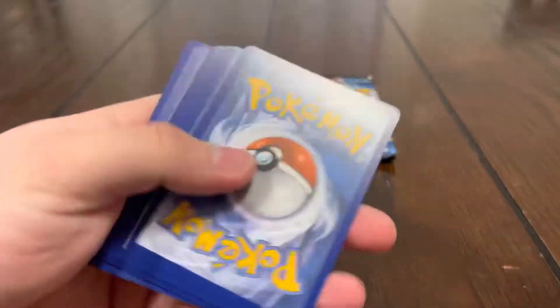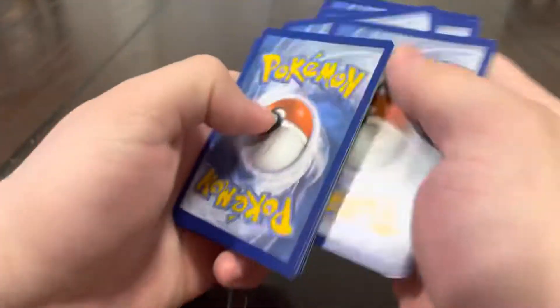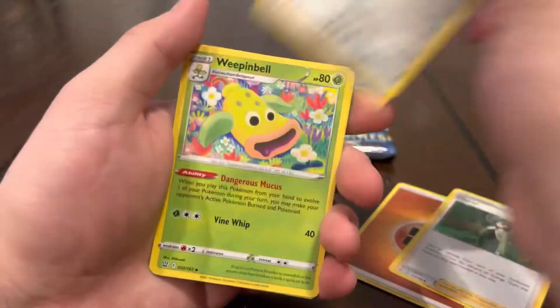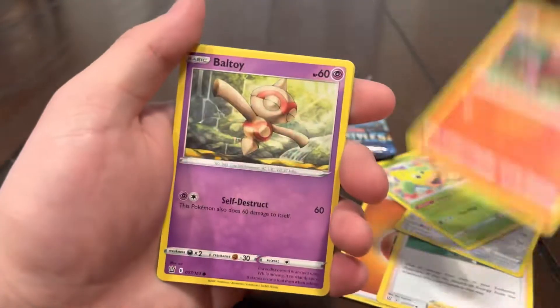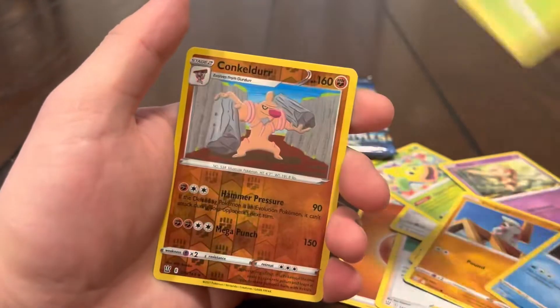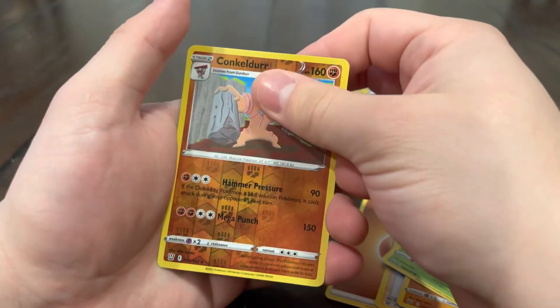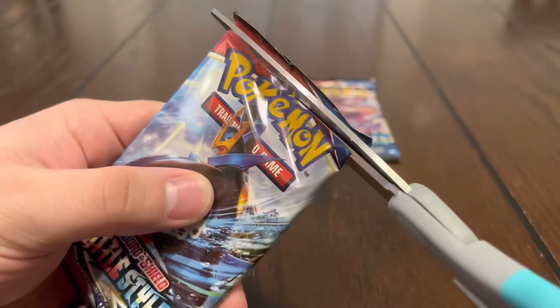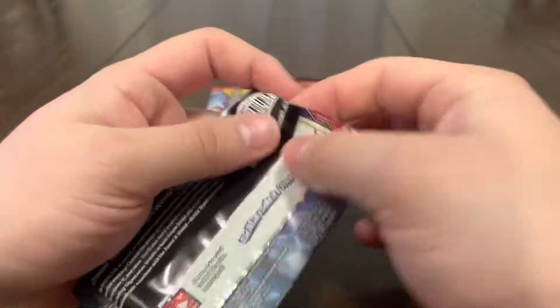Four packs left — getting close. Nothing fire yet. Should we open up more Battle Styles? I really want that Tyranitar but it's been pretty harsh, this chase has been really harsh. We got Weepinbell, Sizzlipede, Boltund, Toy, Timburr, Corefish, Cacnea reverse, Conkeldurr, and a Steelix holo — at least!